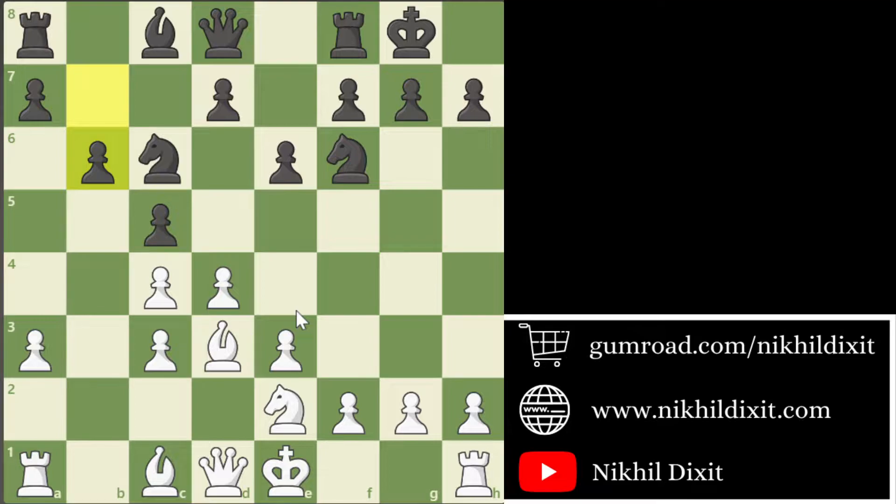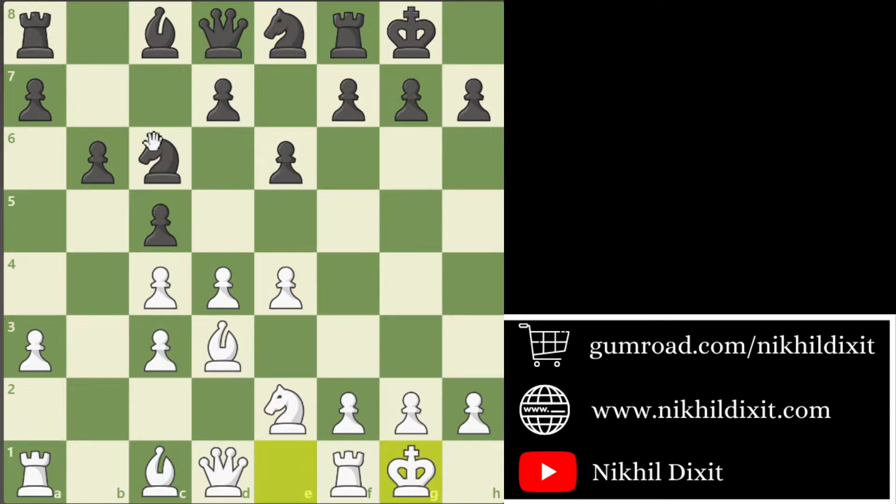Until this point the position is completely fine and White's main threat is just to do short castle, play e4, f3 and develop the bishop to g5 and start an attack on the kingside. Pragananda played e4 here and Asipinko replied with Ne8. The position is equal. Then short castle, Bishop a6. Black's clear target is this c4 pawn.